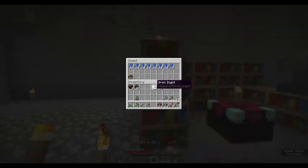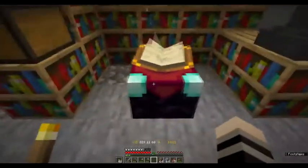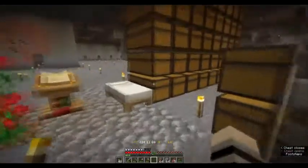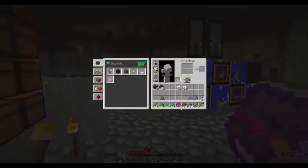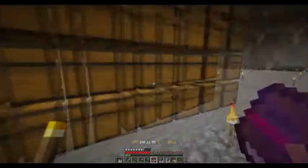You can also enchant books that put enchants on them which you can then apply to items. I fished one up — it's not Mending, but it came with Protection 3, Flame (which is for bows), and Efficiency 4. I'm going to try to hold onto this for the Efficiency 4 in case I need it to boost another tool set to Efficiency 5. Worst case, I'll use it for the bow enchant.